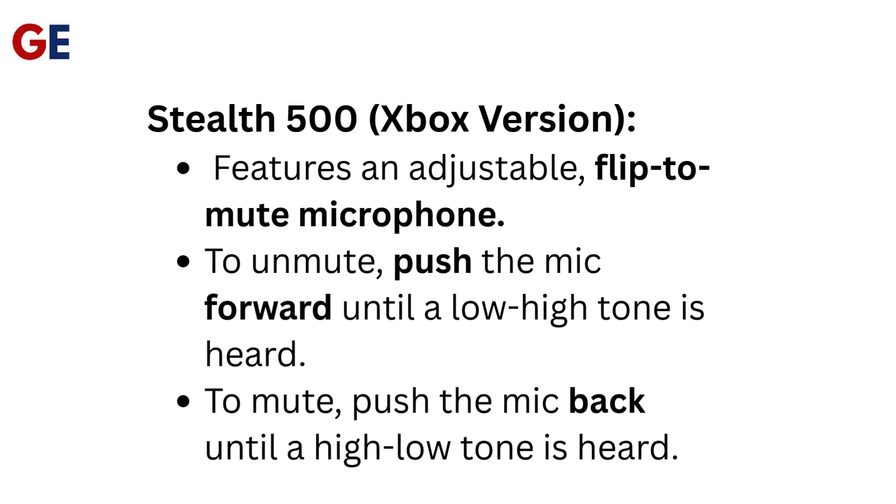The Stealth 500 Xbox version features an adjustable flip-to-mute microphone. To unmute, push the mic forward until a low-high tone is heard. To mute, push the mic back until a high-low tone is heard.